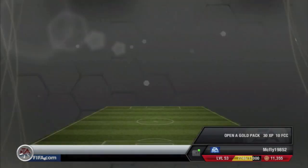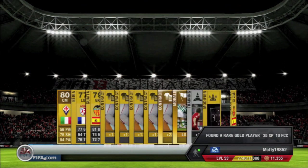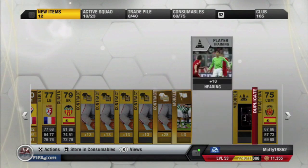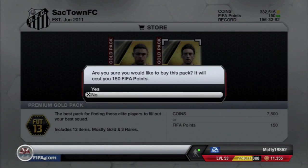Here's the next pack and looks like we're gonna get an Aquilani — not the greatest player. We got some more contracts, a rare contract, and another squad morale. Not the greatest pack again.